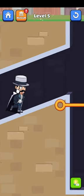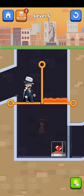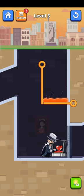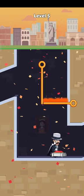Now level 5 begins, so let's play it. Here are the diamonds — we cannot delete the lava, we just swipe it and collect the diamonds from here. And there we go, the level is complete.